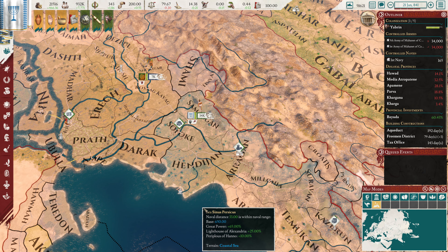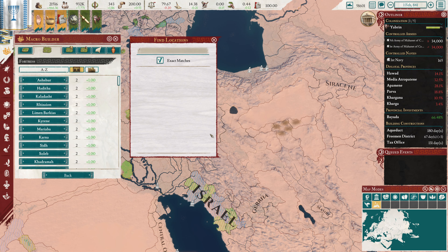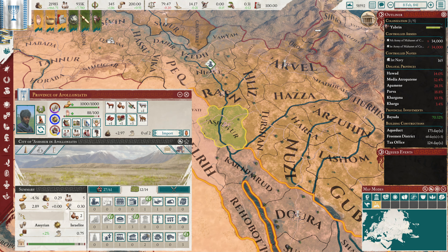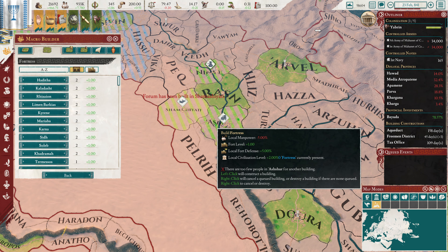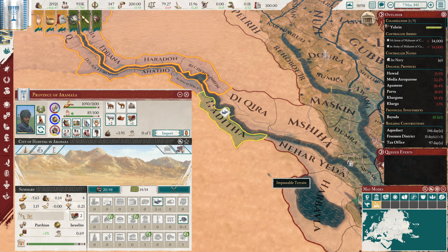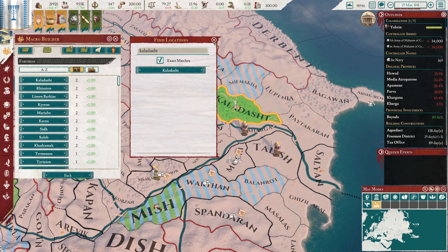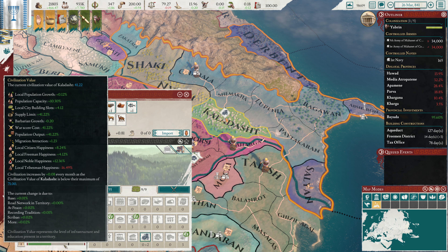It would be a large investment, a very very large investment. So we need this one - that would then be a tavern. We would not need this commercial district anymore. I think keeping around the Grand Theater here is absolutely fine. But we will build a pair of forums. Next up would be Haditha, which is right down over here. So we put in a forum and a Freedman District. And then we've got Kaladesh, which is right up over here. This is going to be a pair of taverns for sure. We have a lot of civilization value to build up there - that's a crazy amount of civilization value.